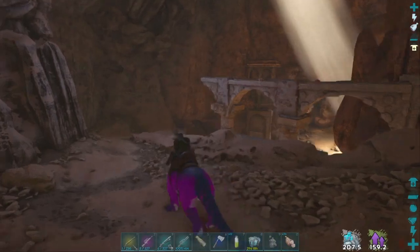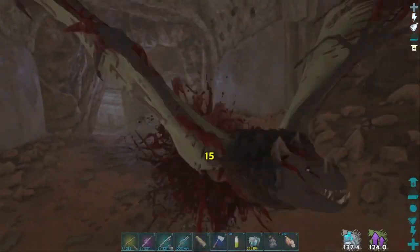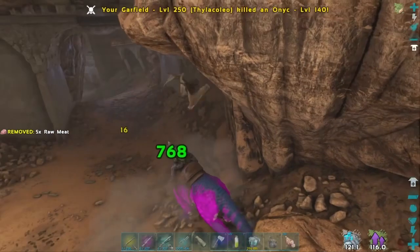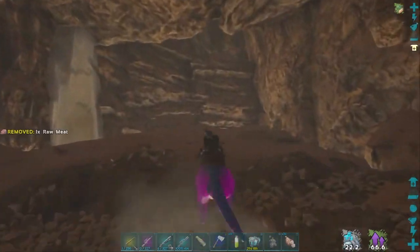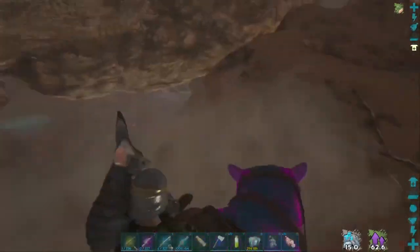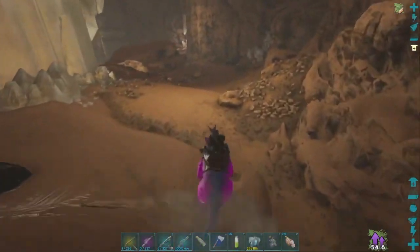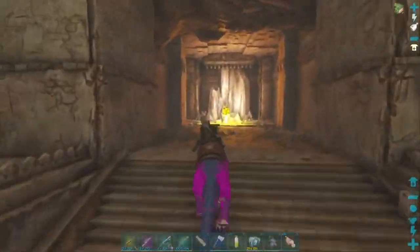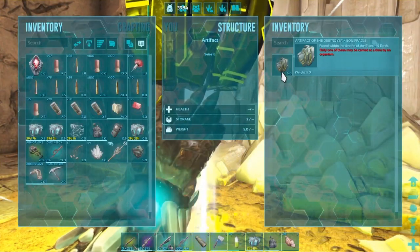Are there gonna be creatures in this cave? Hey — creatures! Gun wasn't working. No rabies, that's good. If I go up here I can sort of skip the parkour — takes me to the other side. High IQ gameplay. There is the artifact — artifact of the Destroyer. Interesting. And the scorched sword skin, that's cool.